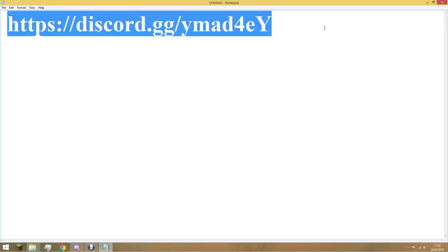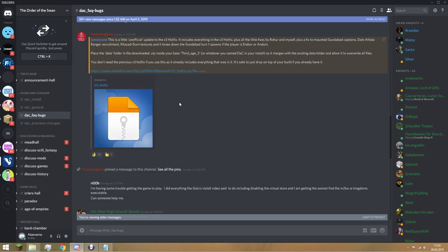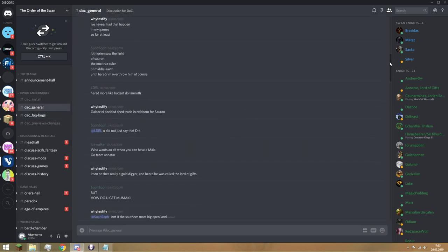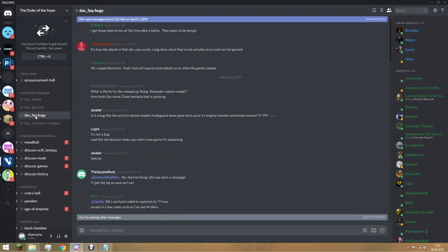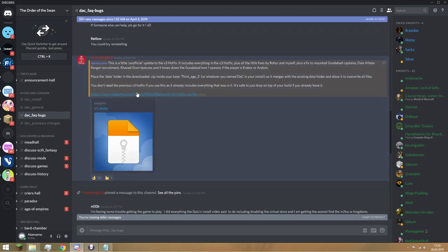Here we got the link. When you join this Discord you will come to this site right here, and probably right here to the DAC Journal. What you want to do is go to DAC FAQ Bugs and go to Pinned Messages. Here you will find this hotfix — go to this link and you will install it.